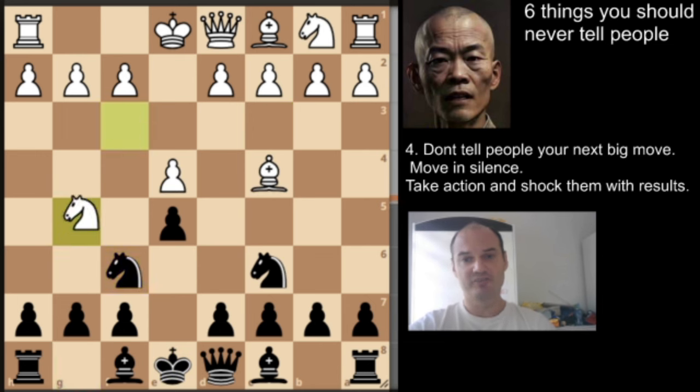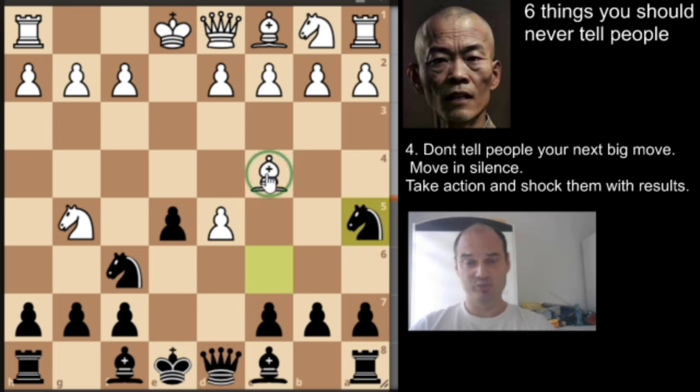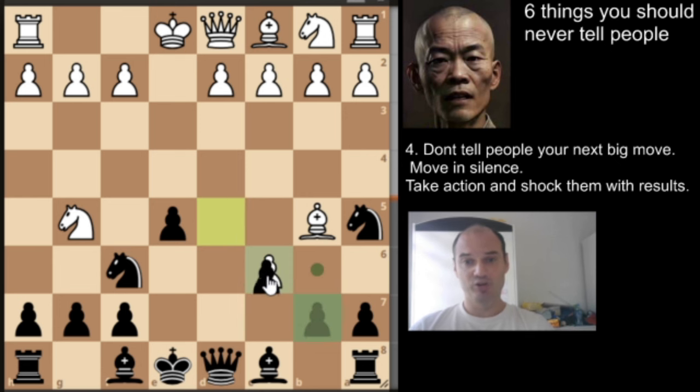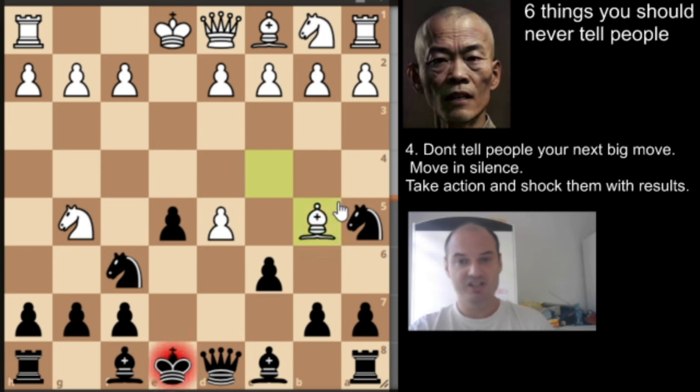At the grandmaster level, most grandmasters play this line: after d5, we have exd5, and now we have the knight to a5 move, attacking the bishop. Most often the bishop will give check with tempo, we play c6 to block, and we gambit the pawn, but black has compensation and a fast opening.